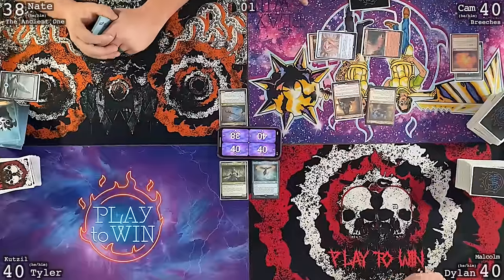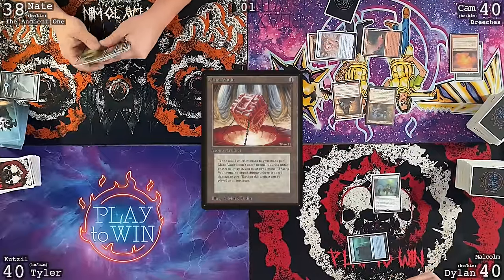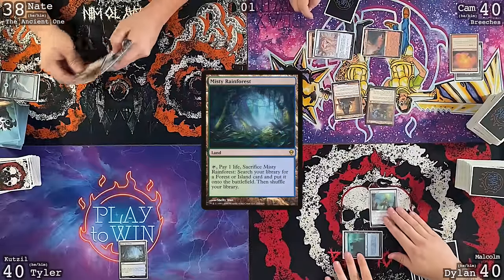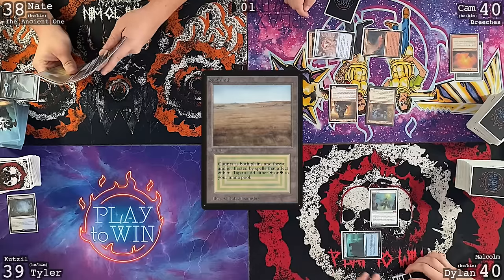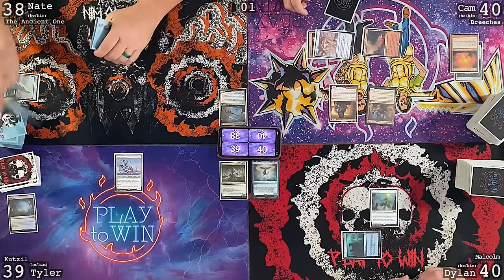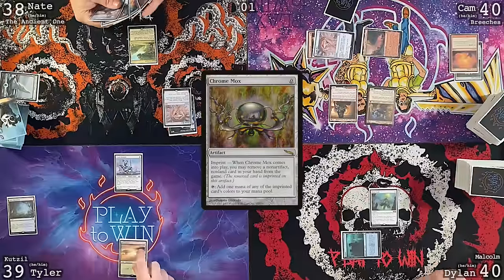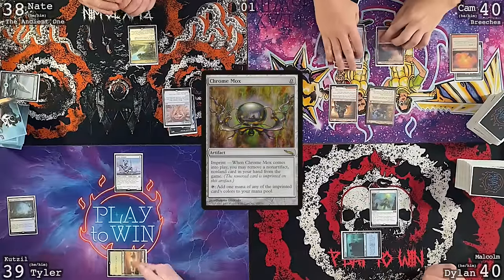I will draw a card — my turn is way worse. I'll play a basic Island and cast Mana Vault, that's it, pass my turn. I draw for turn, play a Mystery Reinforced — I thought this was a good turn. I'll crack it, get an untapped Savannah, and cast Spree Sentinel. I'll pass to Nate.